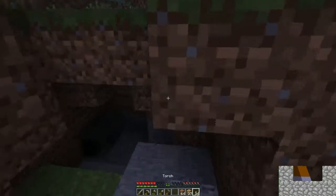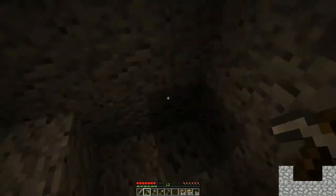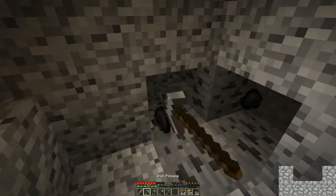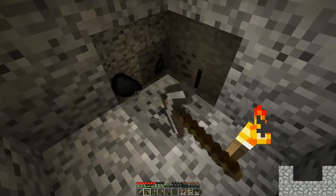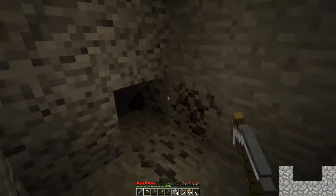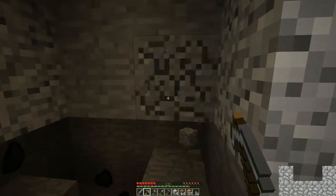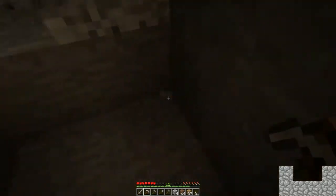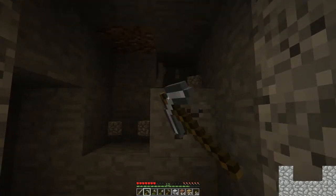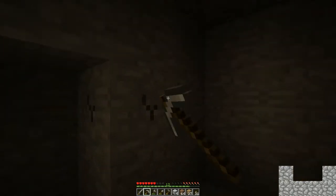I was going to close up these mines but before I did I wanted to get some of the minerals — in this case it's just coal down here. The coal is really helpful for torches, and later on I'm going to be putting up a lot of torches because I want to light up the village. I don't want zombies, creepers, and all that stuff in there killing the villagers. We cleared out a little bit, got some cobblestone — it was nice to have some dig time.